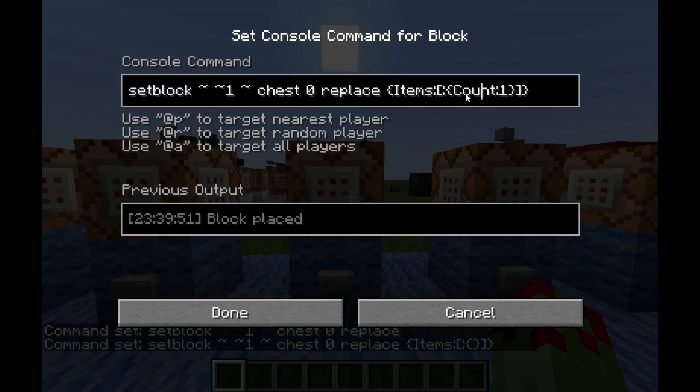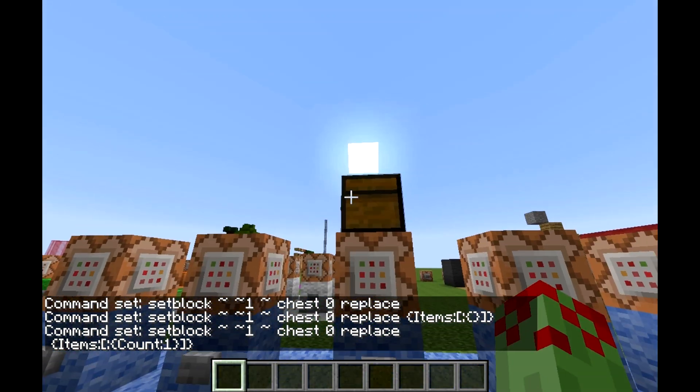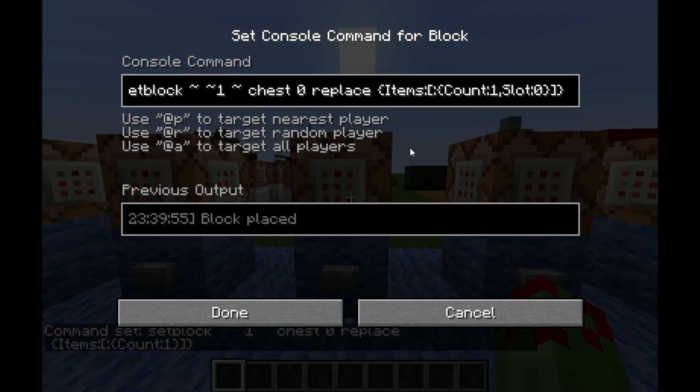The first tag we've got in here is count:1, so that's saying we want one of the item. But there is no selected item yet, so it's not going to do anything on its own.